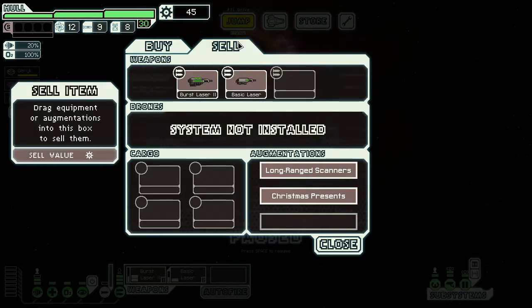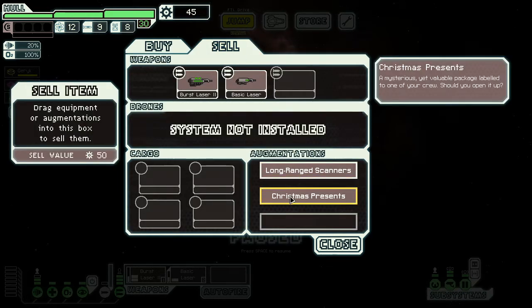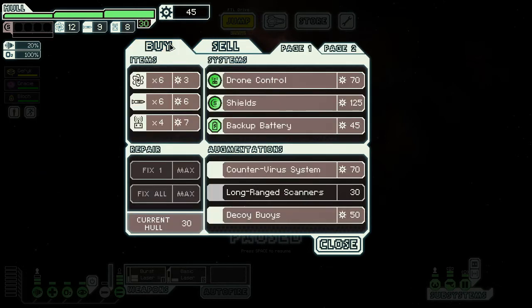I do have Christmas presents — it's a mysterious yet valuable package labeled to one of my crew. I'd love to open it but I can't. You actually can't open this unless you start with a special ship. I haven't found an option otherwise — only on a preset event for one of the special ships do you actually get an option to open this, and it's a ram gun.